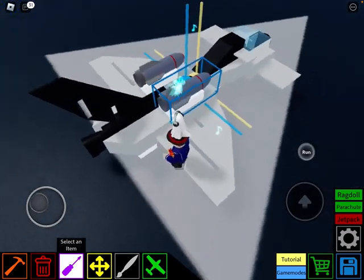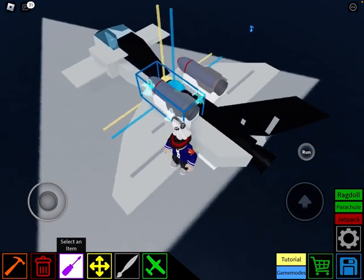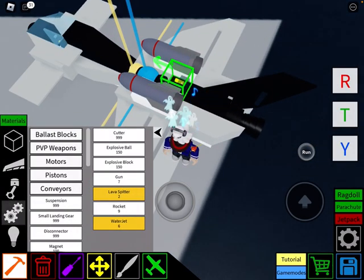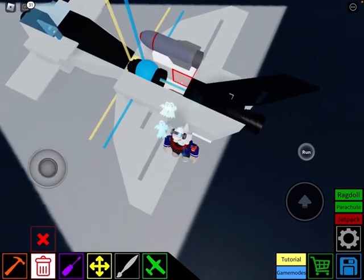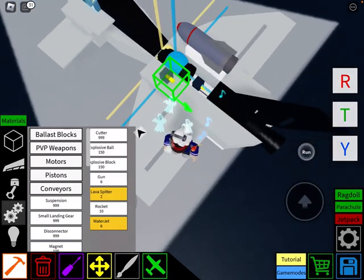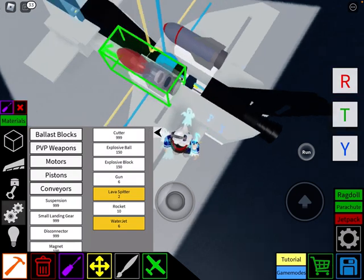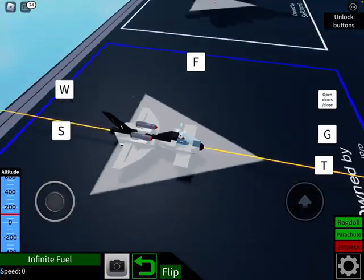There's also an extra add-on if you want to protect your plane a little bit better. Go into PvP weapons, get a gun, delete this block, and place it down there. Now your plane should be safer because you'll have a back turret.